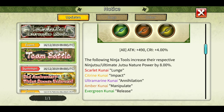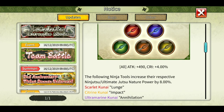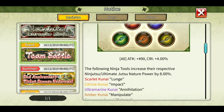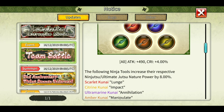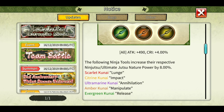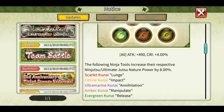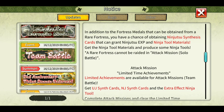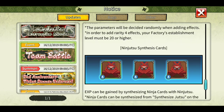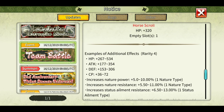They have given some instructions, though these are not in order. Scarlet kunai is the first one — that is the orange one. Citrine kunai is the yellow one which is Impact. Ultramarine kunai is the purple one, Annihilation. Amber kunai is the brown one, Menu Bullet. And Evergreen kunai is the green one, Release. They've also given limited-type achievements which come with team battle, and a new tool hot scroll with empty slot 1.